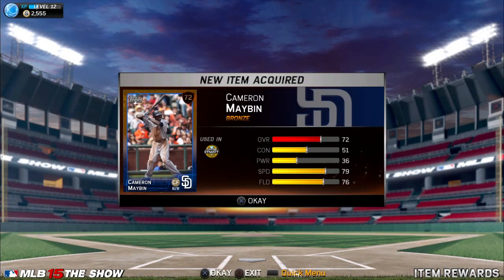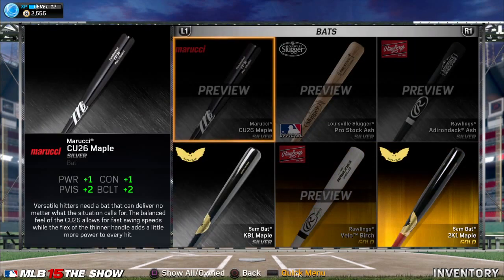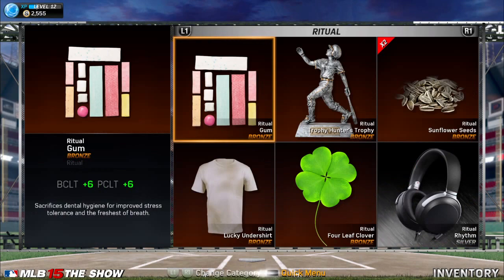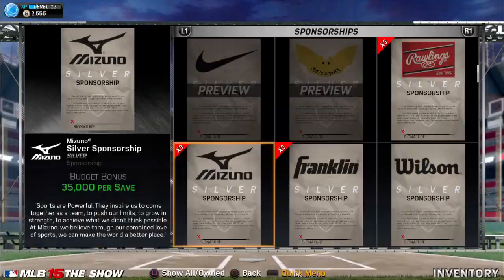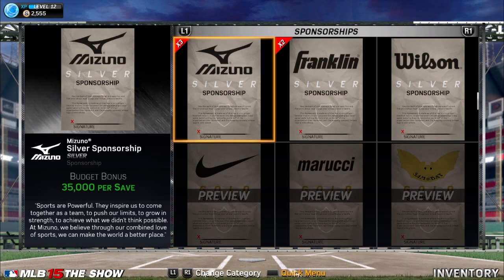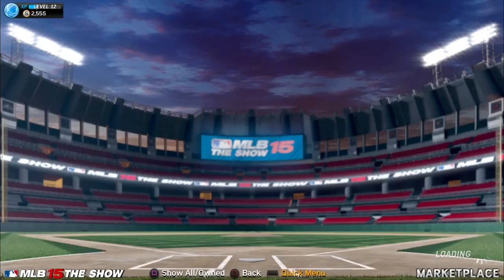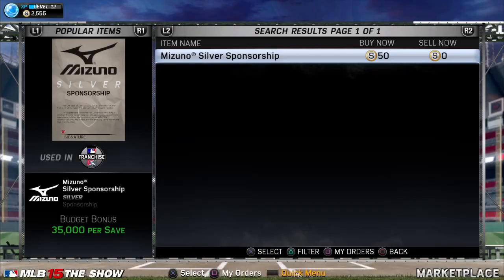The second best way is to go into your inventory and sell your duplicates or items you don't want. For example, I got three of these sponsorships from Mizuno. You click that, go into View and Marketplace, and it has Buy Now.